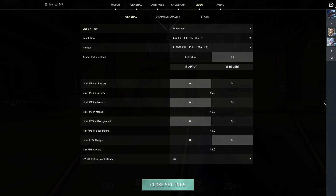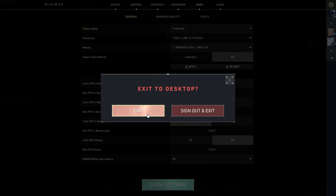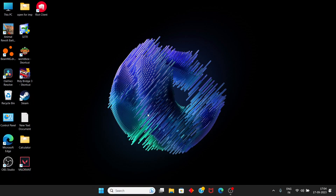I prefer to set it to 144. Now exit and restart the game, and you should get 144 FPS — more than the maximum your GPU normally outputs.